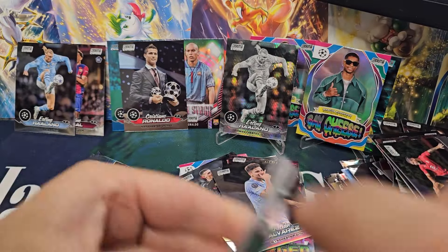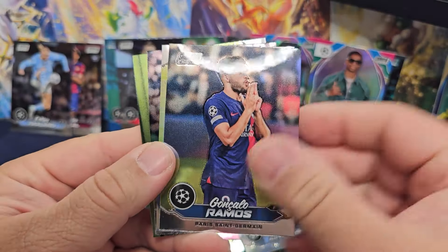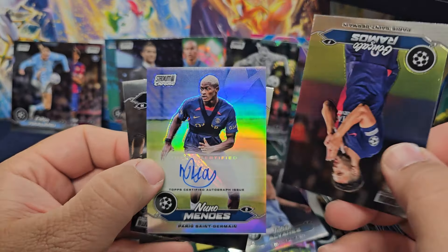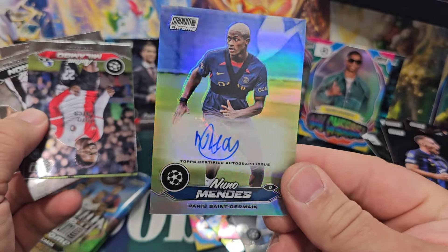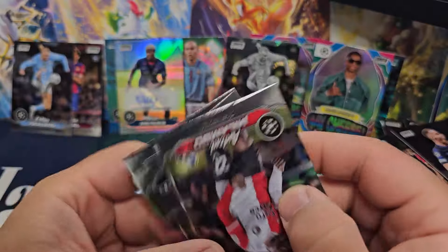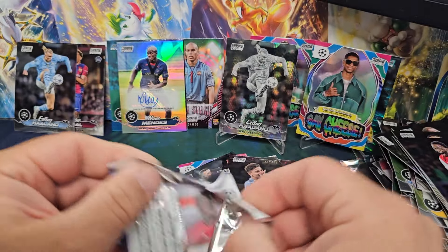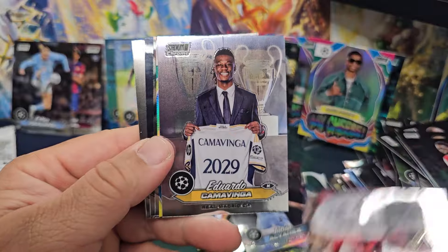Three packs left and somehow we haven't hit the auto yet. Maybe it'll be a Haaland hit. Ramos - I feel like this is going to be PSG. Nino - oh, lame. Terrible, lame auto - Nino Mendez. Womp womp, not that interesting. Terrible, terrible, terrible. All we get is a Haaland numbered card and it's a super high number so it's not even that interesting.